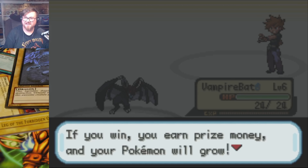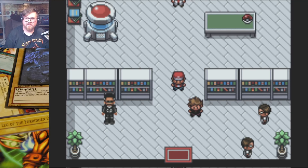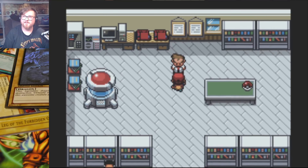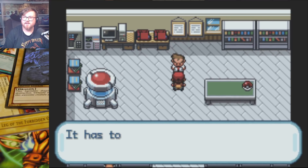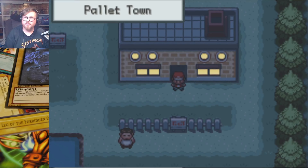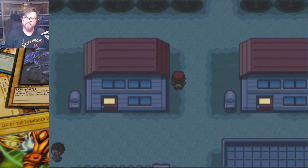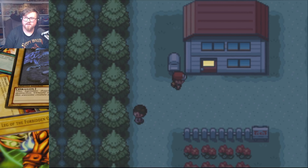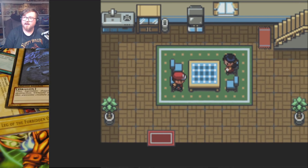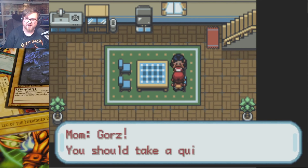We're going to get 52 experience points. Boom, already level 6. I don't know if you can hear the music, but it's playing the GX theme song. That's what it plays whenever you get a win in a battle. It's just so satisfying. I could sit here and listen to this all day. If you win, you get prize money. Yes, we know. Of course, Gramp — smell you later. He's such a douche.